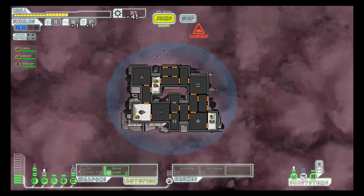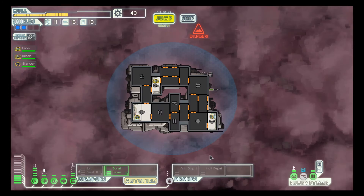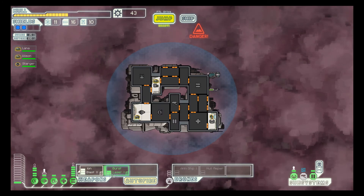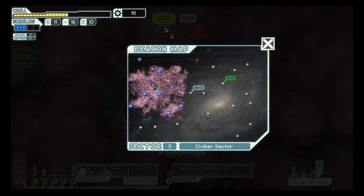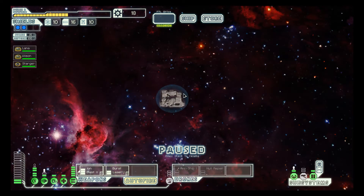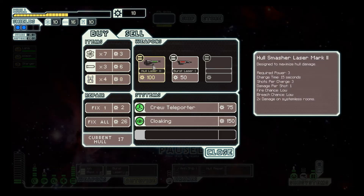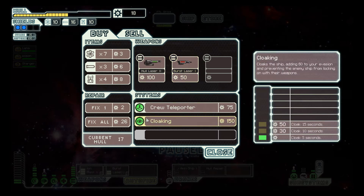That is better than what we had before. I think I'm gonna have to do that. I do believe I have sufficient... nope, I don't. So we'll buy another power bar, and now I'm gonna run into a store. Hull laser 2... though it's not that good. Burst laser 1, I already have that, and it's 50 - it's a bit expensive.